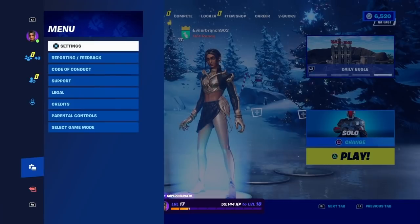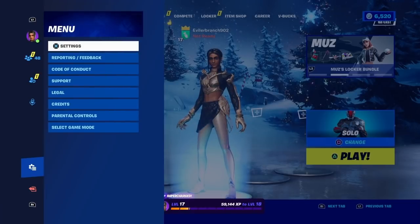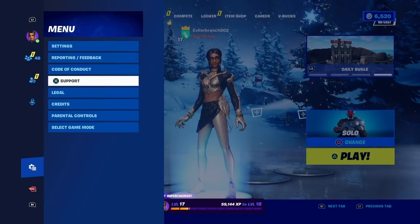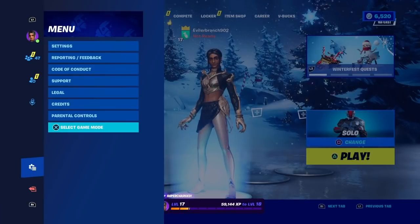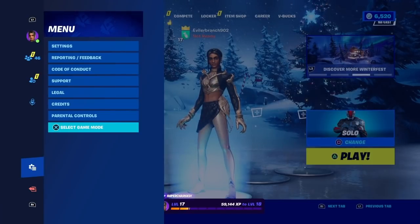Once we make our way over to the menu tab, it's gonna take us to a menu where we'll see all these different options: settings, reporting and feedback, code of conduct, support, legal, credits, parental controls, and select game mode. We're about to get the Spider-Man No Way Home skin for free — the quickest, fastest way possible.